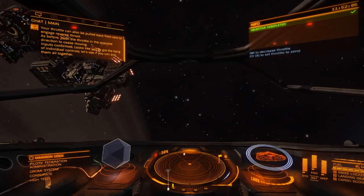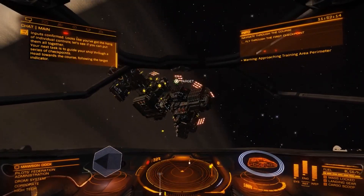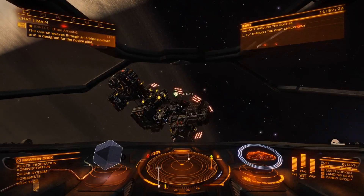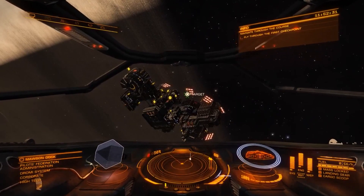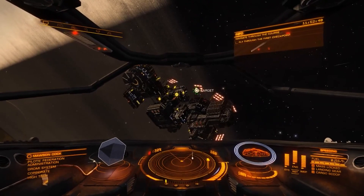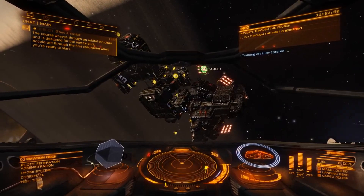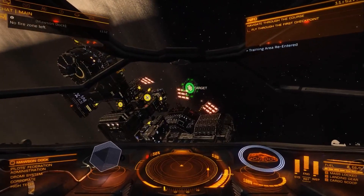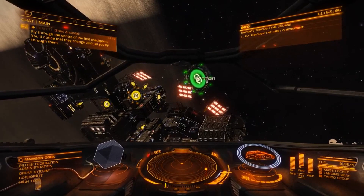Inputs are confirmed — looks like you've got the hang of individual controls. Now let's put them all together. Your next task is to guide your ship through a series of checkpoints — head towards the course following the target indicator. Increase thrust with W and keep your speed to maybe under 100 once you get close to the target, which will make it easier to progress through all the checkpoints.